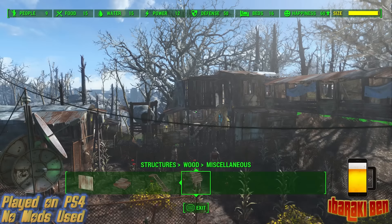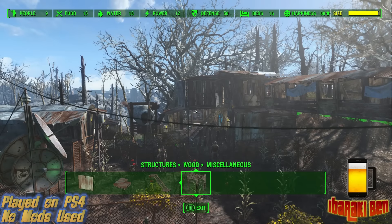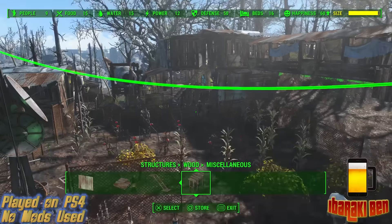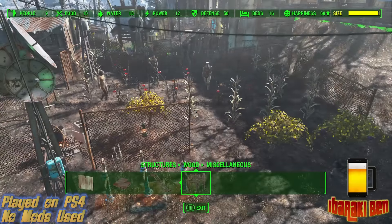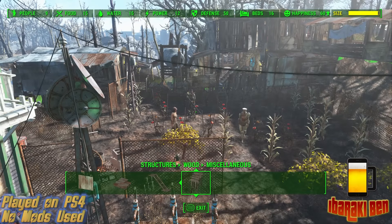So it's got 16 beds, defense is 50, food and water is 15. All of my settlers, with the exception of the ones that have just arrived, have raider style clothes on.